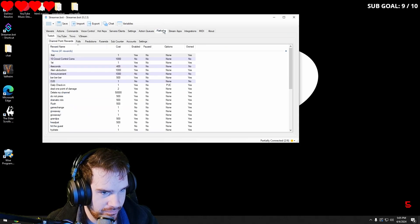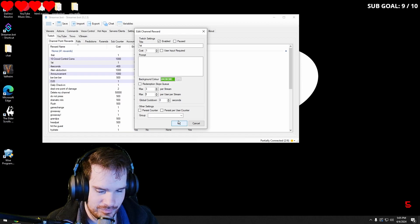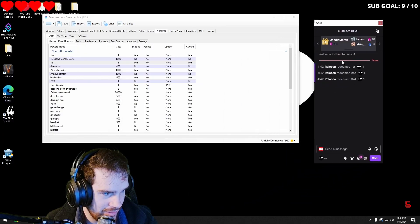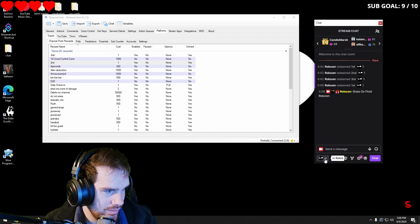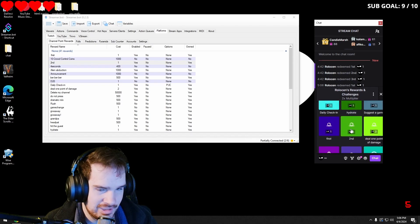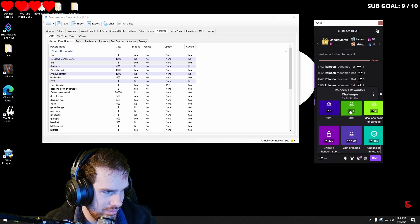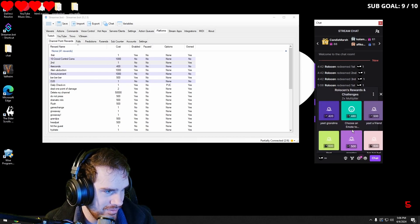The next thing I would do is go into platforms, find your first redemption, and put it on max three per stream and one per user — that makes it so only one person can redeem it, and a maximum of three people total can redeem it. For testing purposes I'm going to keep it at zero, and we're going to test to see if it changes automatically whenever we use it. Here's my first — I'm going to redeem it. It says congrats on first, and you can see it changed to second. Redeem again — congrats on second. Then third — congrats on third. And then you don't see it anymore because it's disabled.